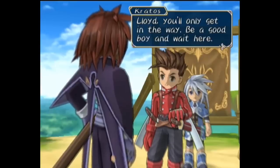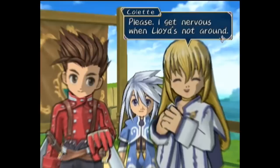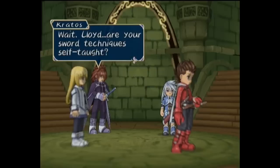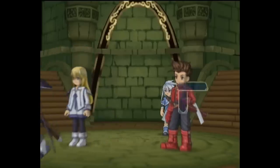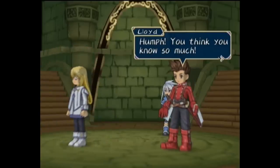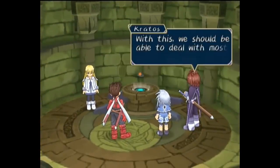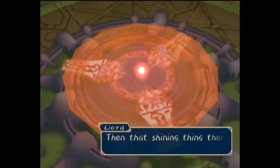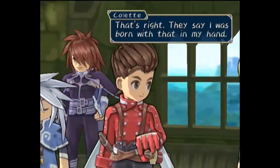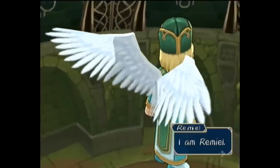Kratos cannot help but note what a boy Lloyd is and that he's not ready for the journey ahead. Moving within, Kratos notes Lloyd's wild and unrefined sword style, and hands him a manual to start learning proper fighting techniques, though Lloyd is indignant to accept advice. They locate a holy artifact in the church of Martell — the Sorcerer's Ring — which will allow them to solve the many traps and puzzles of the trials ahead. Fighting past the monsters within, they make it to the altar of the temple, atop which is the Cruxis Crystal that they say Colette was born with in her hand.